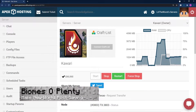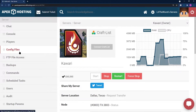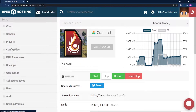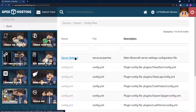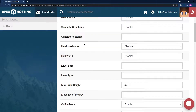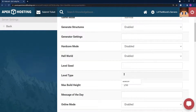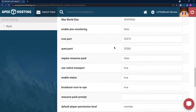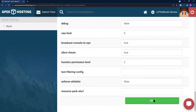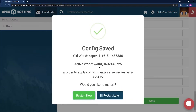To make the changes needed to use Biomes of Plenty, stop your server, then click on Config Files and then Server Settings. Scroll down until you find Level Type, and in the text box, type BIOMESOP — B-I-O-M-E-S-O-P in all caps. Scroll down to the very bottom of the page and click Save. Make sure to Create a New World, and then feel free to restart your server.